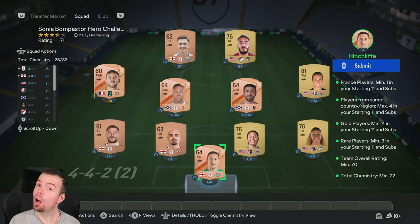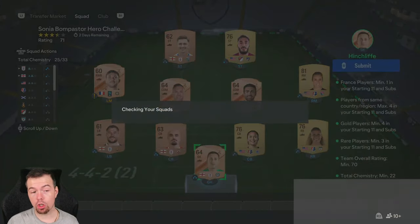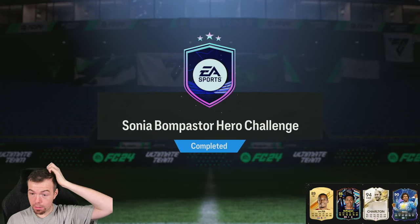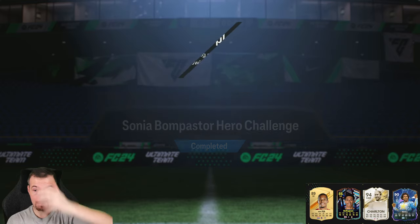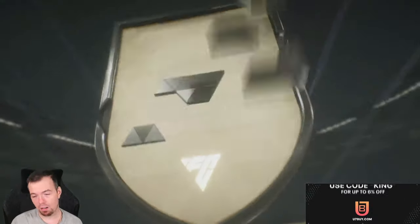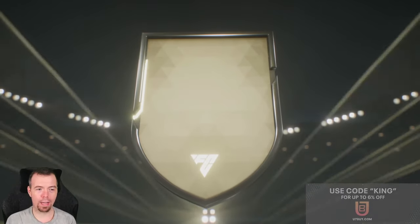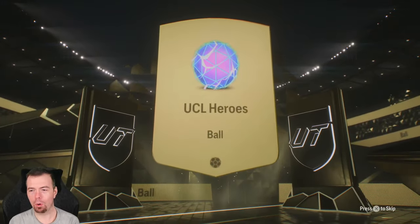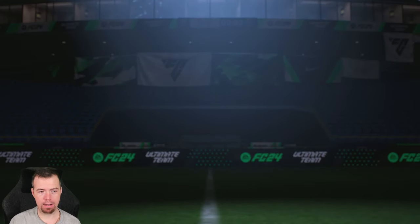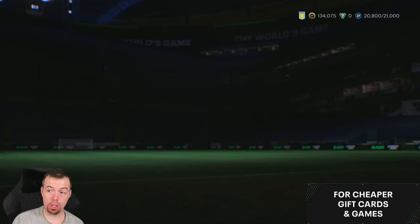So this top end you're looking at 3,000 coins — only 3k to do this, which is actually very good. You can get this done between two and a half and 3k, which is good because you don't just get that pack, you get others because there's a challenge in objectives as well. The Bombastas Hero Challenge is done for 3k — you get yourself a football and the small prime gold players pack.